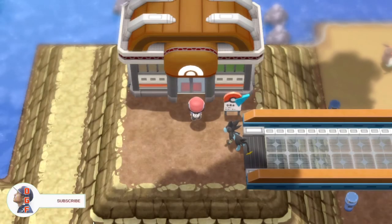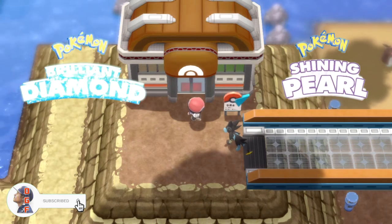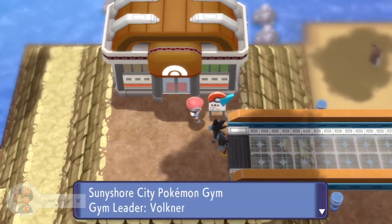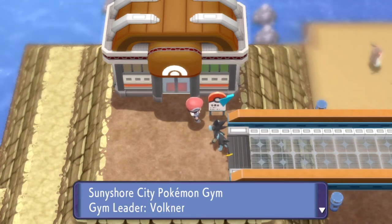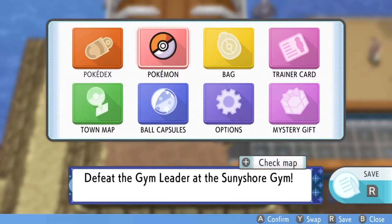What is up guys? I'm DaddyGamerFried and welcome back to another Pokemon Brilliant Diamond and Shiny Pearl guide video. In today's video, we're going to be going over the Sunyshore City Gym where you get to face Volkner in Brilliant Diamond and Shiny Pearl. I believe this is the last gym of the game as well.